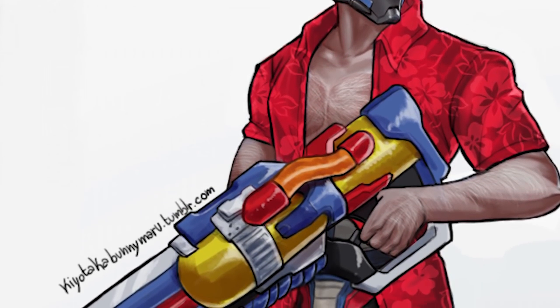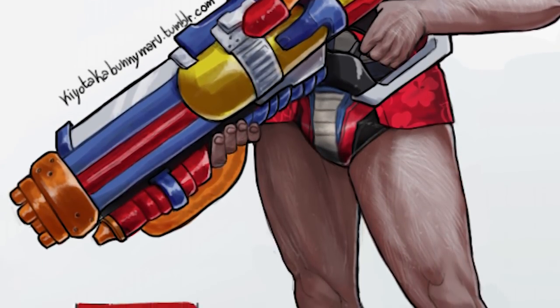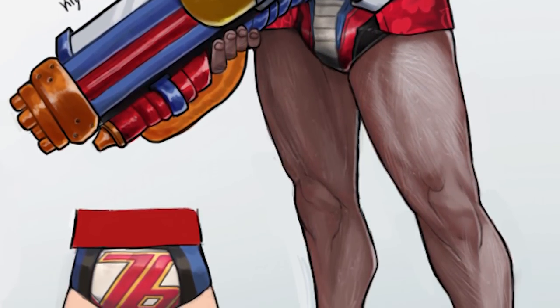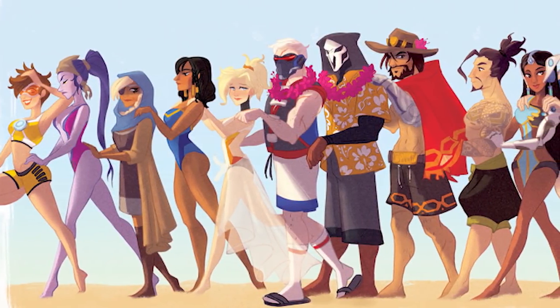And finally, I'm sure you've all seen this before — we've got Soldier 76 in a swimsuit. He's got his big old squirt gun, and just for good measure, a nice shot of the backside with the 76 logo.